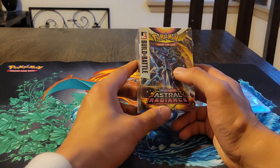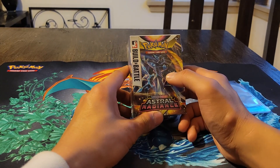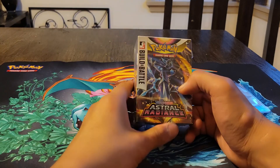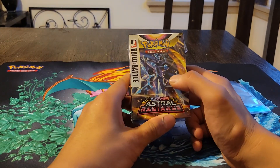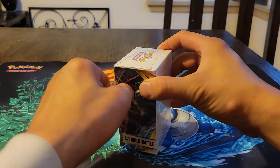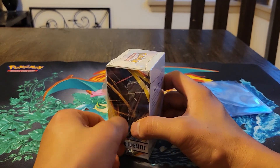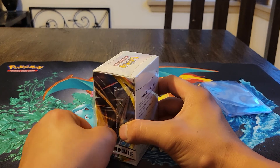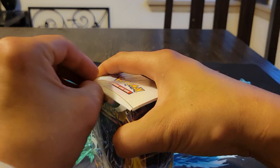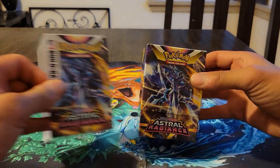This is a new set that features Dialga and Palkia as legendary Pokémon with different forms from the new Legends: Arceus game. Those cards are in there, along with a bunch of Trainer Gallery cards and gold cards. There are also some alternate arts like Palkia and Dialga, and there's a really sick Beedrill alternate art with a bunch of Beedrill in a field.